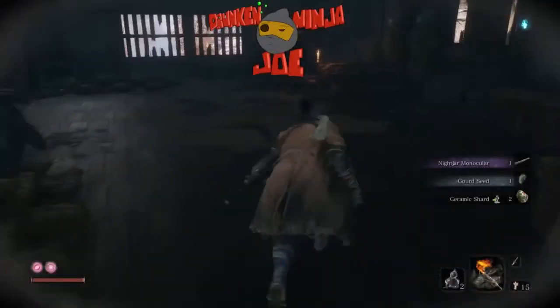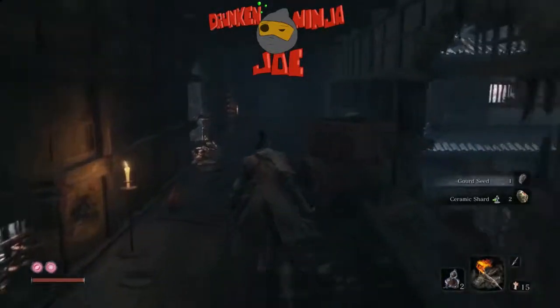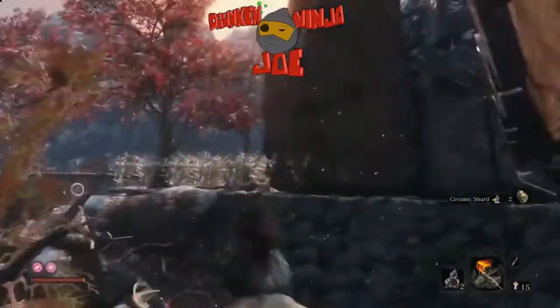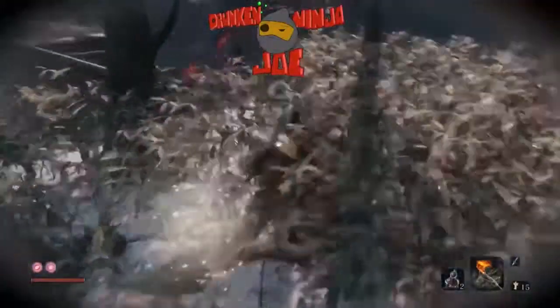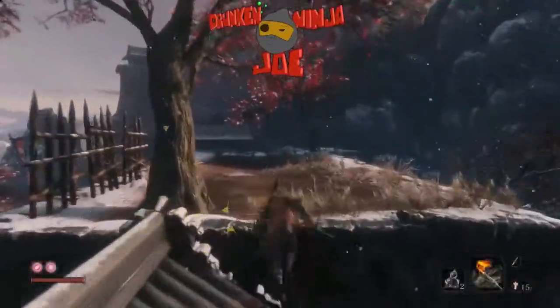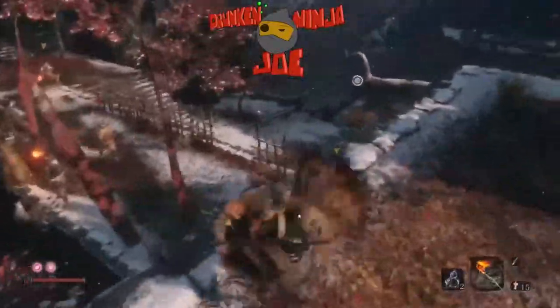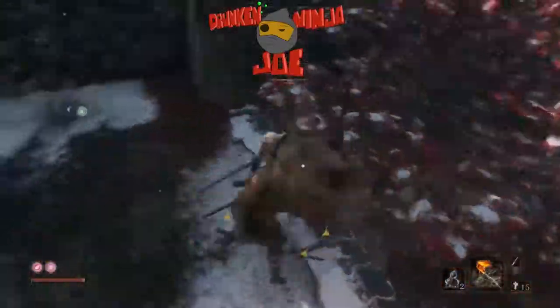Got another tutorial — how to easily kill General Tenzin in Sekiro. First thing you want to make sure is that you take out all of his little dudes around here, because anybody who interferes is just going to give you a problem. I'm going to go ahead and wrap these boys up.